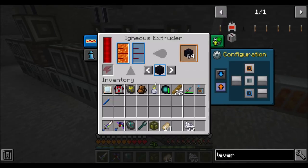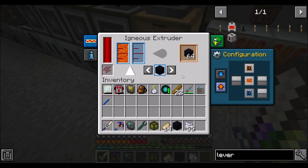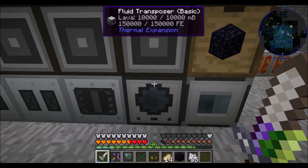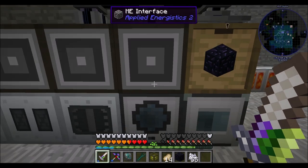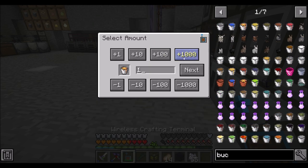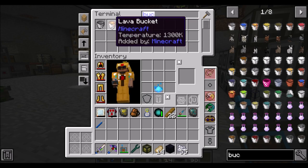Easy peasy — getting lava in there so that whenever we snag some lava it'll make another one. I've got the augment in there that says it doesn't need water. And then the fluid transposer's main purpose is to turn buckets into lava buckets, so we have a recipe there so that we can craft on-demand lava buckets. We just crafted one — and now we have a lava bucket. Nice.